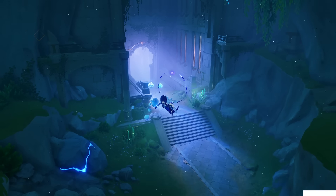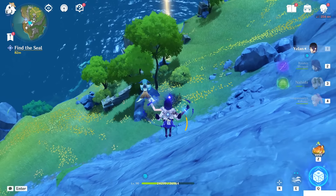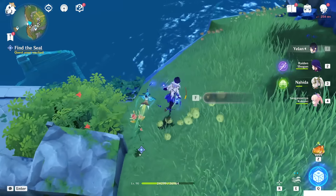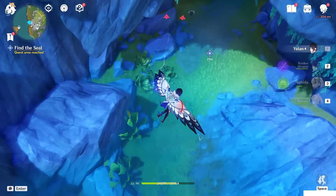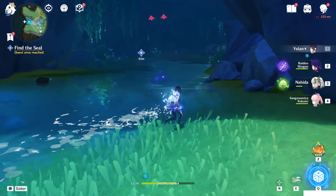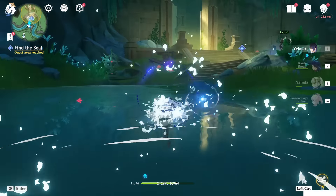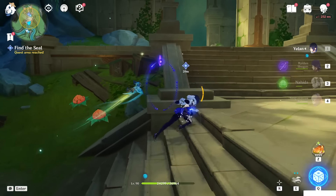The next area is at that location — just teleport to this level waypoint. Jump down. Or if you already unlocked the teleport waypoint here, you could just directly teleport there. Come here, activate the teleport waypoint, and we can go inside this place — just ignore the chest.